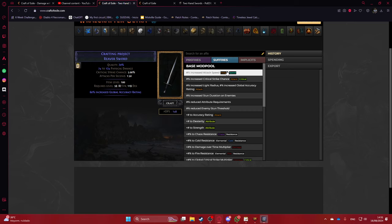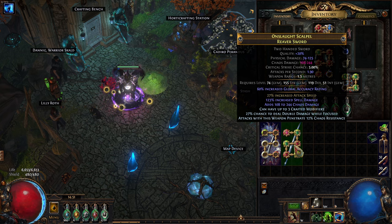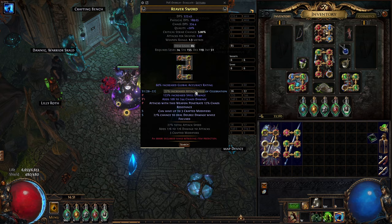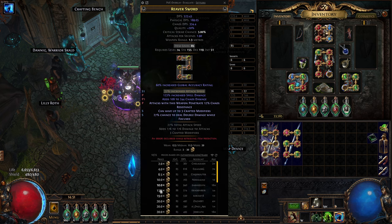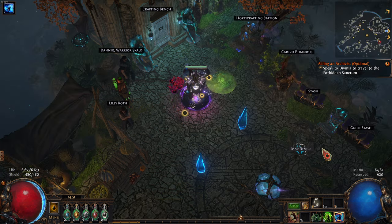For example, say you get a tier 2 or tier 3 fracture and want to craft the sword — I personally dropped this sword with a fracture attack speed, which was incredibly lucky. This base alone right now is like 10 divines with tier 1 fracture attack speed for a Reaver Sword, because that's the popular one for this build.